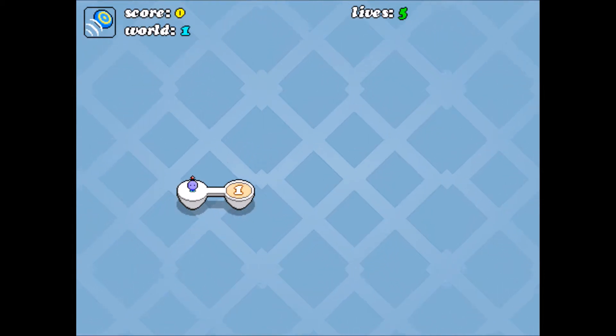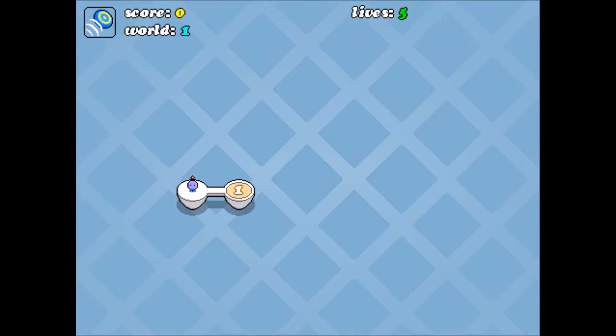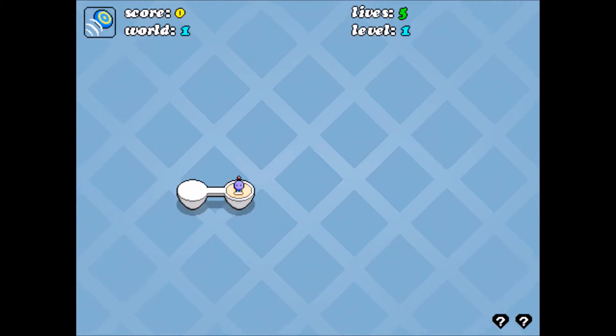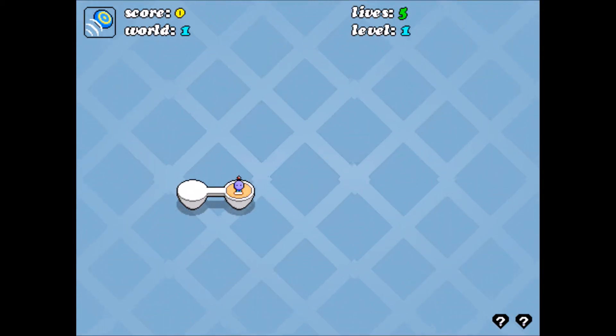I forget what this guy's name is — he has a map, starts with an M. Anyway, this is the map, and use the arrow keys to move around. World one, level one! I got five lives, let's go!